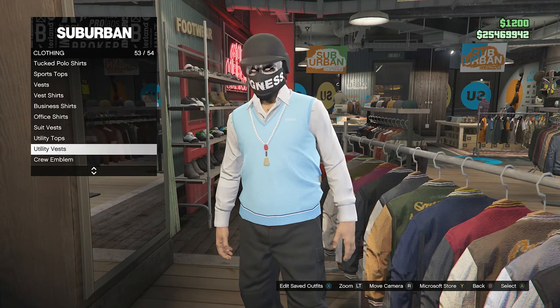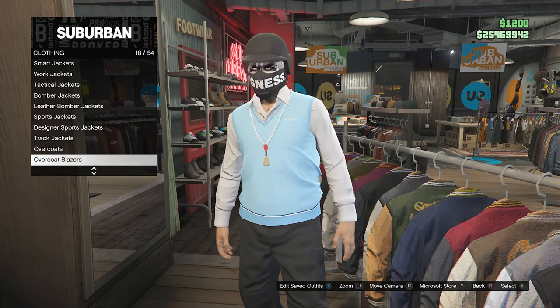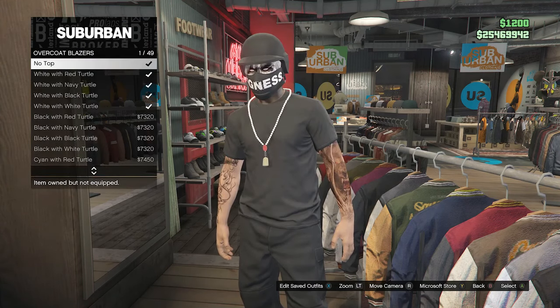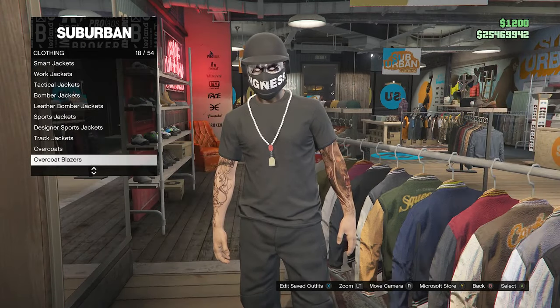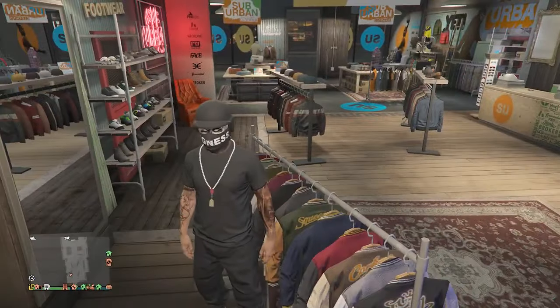Then go down to overcoat blazers, which will be on slot 18, and click on overcoat blazers. If you put on no top, which is on slot one, you can see that the necklace does transfer over to the t-shirt just like this.